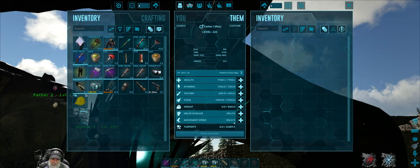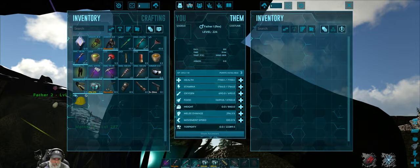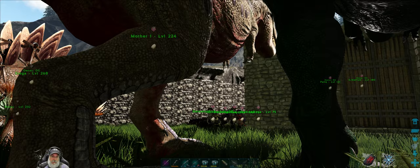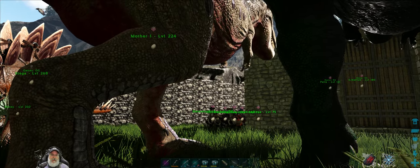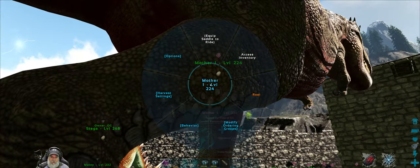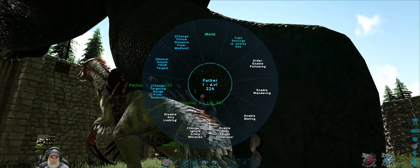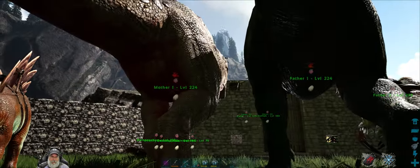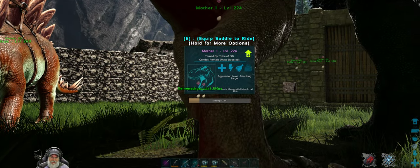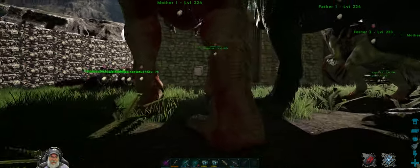Movement speed is just 100 on that one too. Hopefully the first baby will have mom's damage and health. So let's go to behavior and enable mating for both of them. There they go — they're doing the thing. And that's turned up so high, look how fast that's going. We'll take the egg and put it inside the incubator when it's ready.